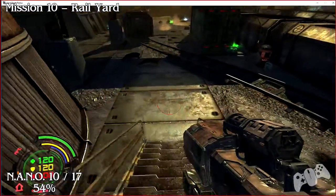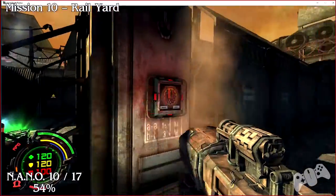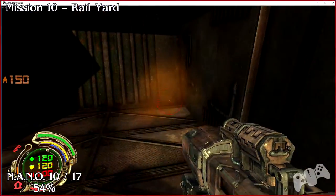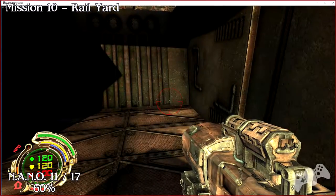Head down the stairs and turn right — you'll see another switch that you can press. Press that switch and this will reveal nano number ten. Nano eleven.